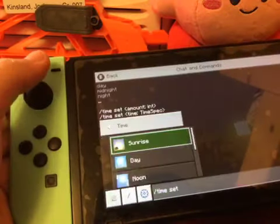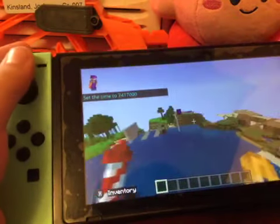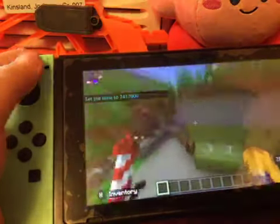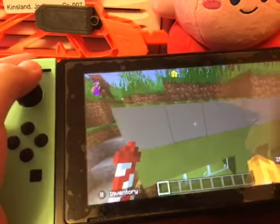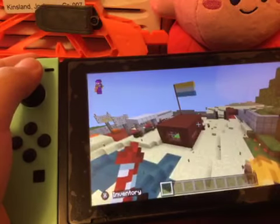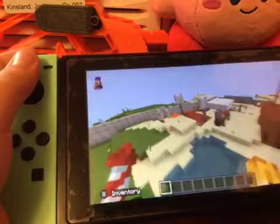Gotta set it to daytime. So here we have the bridge, the boat, and the helicarrier. Over here we have Joseph's base and his docks. His house, his little house at the docks. His little base. Joseph's little snazzy little base.